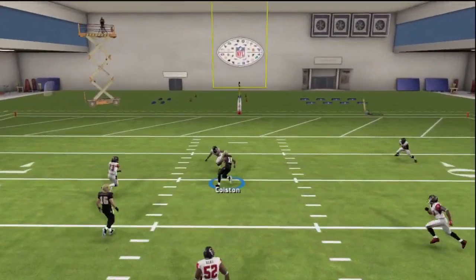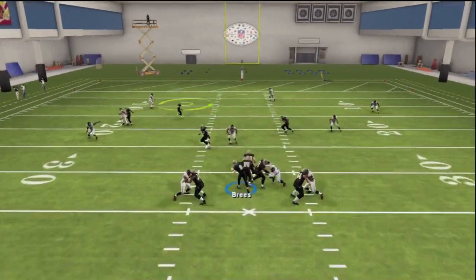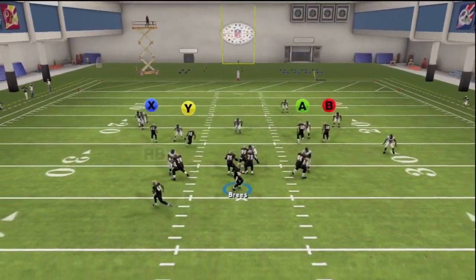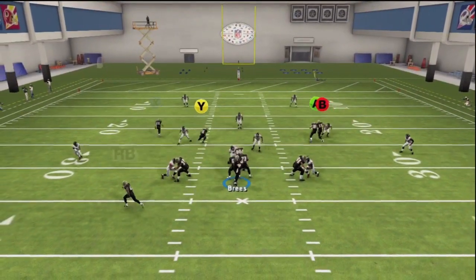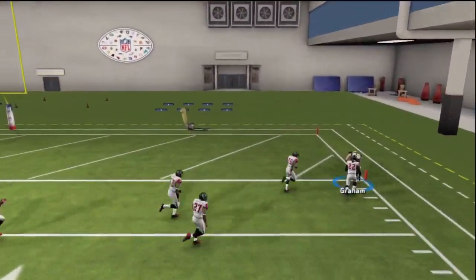Against most zone defenses, either that curl or that deep corner towards the inside is going to be wide open, like every single time. So if that curl is not open in the pocket just to be hit, then look over the top and you should see that deep corner — or deep angle route, whatever you want to call it — wide open.